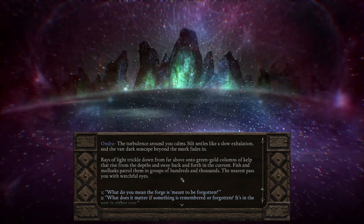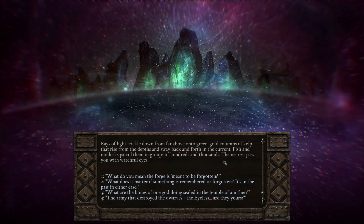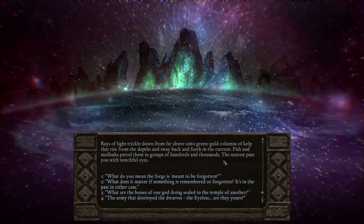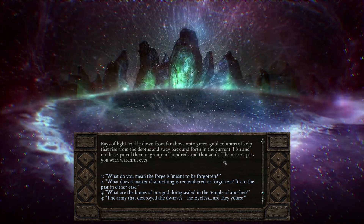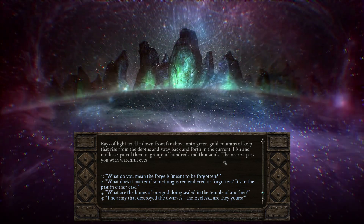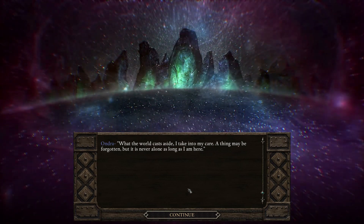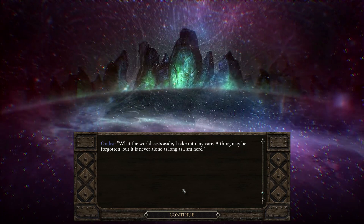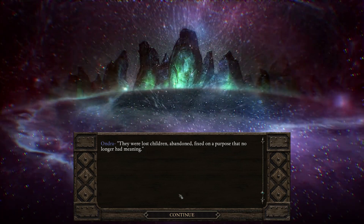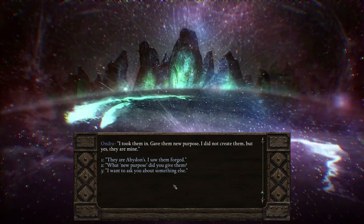"What do you mean the forge is meant to be forgotten? What does it matter if something is remembered or forgotten — it's in the past in either case. What are the bones of one god being sealed in the temple of another? The army that destroyed the dwarves, the Islis — are they yours?" "What the world casts aside, I take into my care. A thing may be forgotten, but it is never alone as long as I am here. They were lost children, abandoned, fixed on a purpose that no longer had meaning. I took them in, gave them new purpose. I did not create them — but yes, they are mine."